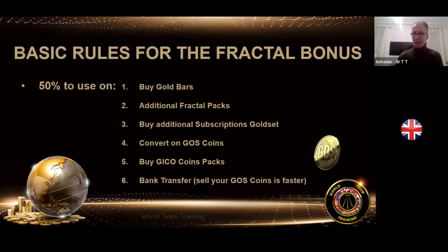You can also make a simple bank transfer. If you convert to GOS coin and sell the GOS coin, it's faster because bank transfers take time. If you have bonus and you convert to GOS coin and sell your GOS coin on the structure or to any other partner on the platform, you receive cash from that person and you manage that between wallets — it takes minutes.